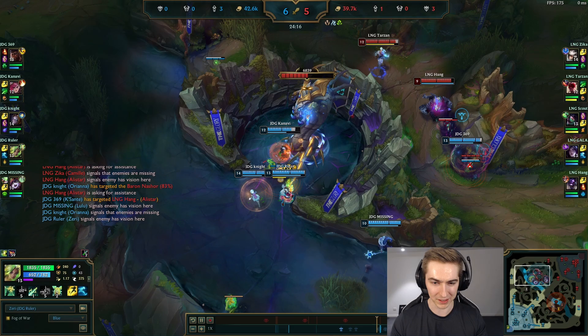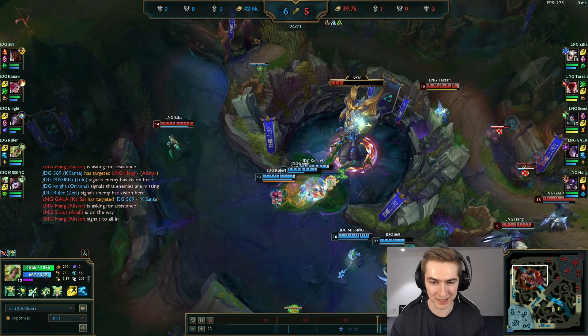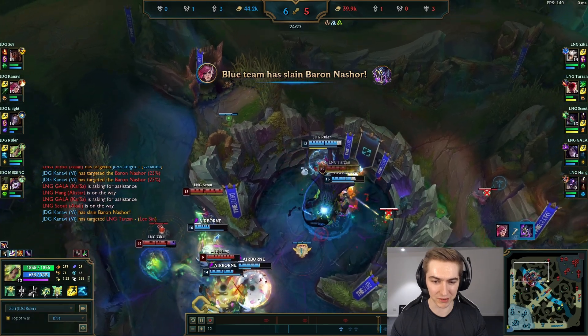They'll be taking over the topside jungle, getting vision and protecting the two people that are pushing. They can always rotate to a lane to help get the tower, but essentially they're just protecting that jungle, protecting the two people pushing, and eventually they're going to be able to break structures.